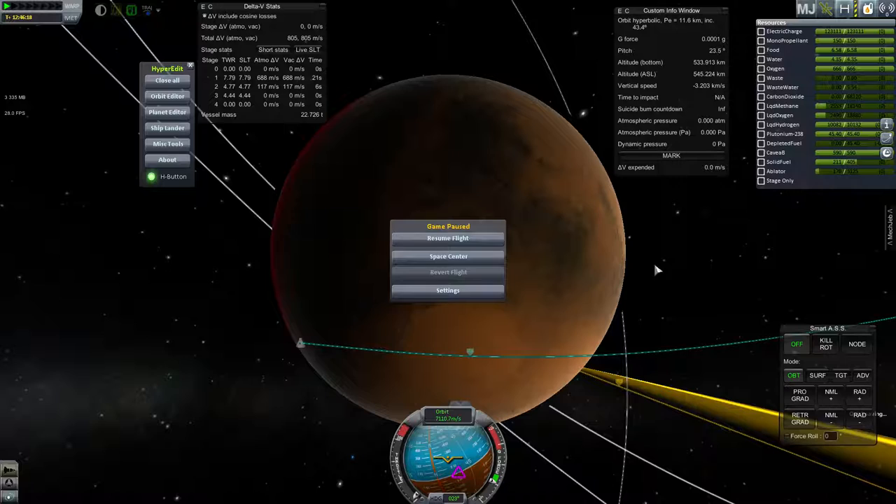Hello again! I wanted to start this series a little earlier but things got in the way. I'm starting a mission where I'm trying to find the right parts and set up configs to perform something similar to a Mars Direct style mission. That includes a lot of hyper-editing and config editing that isn't very interesting, so I'll skip as much of that and make a series of videos addressing all the major challenges.